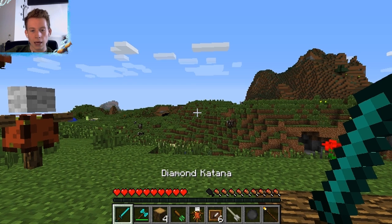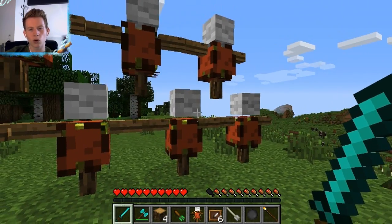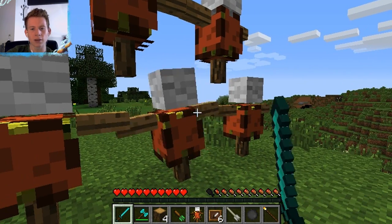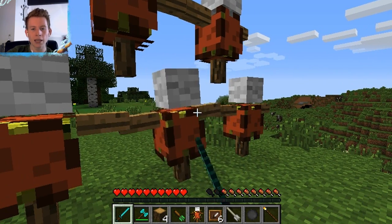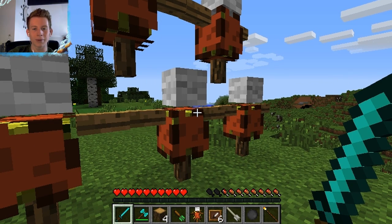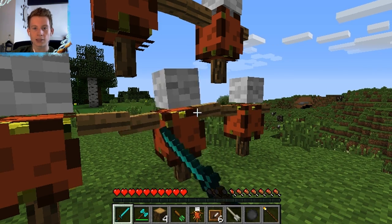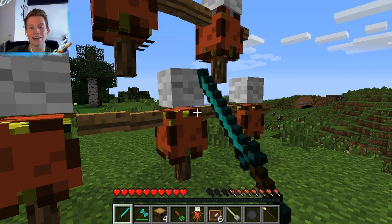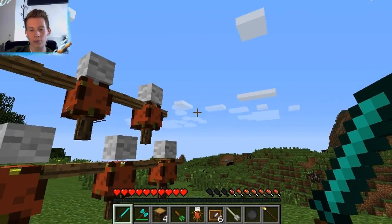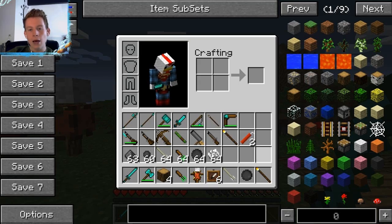Next we have the katana, crafted like this. You can click as fast as you want with it — there's no real cap. If you hit a mob or a dummy they just go bright red and keep taking damage. They don't last too long because you do so much damage so quickly.